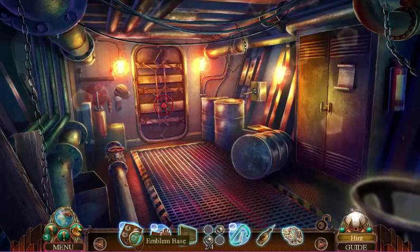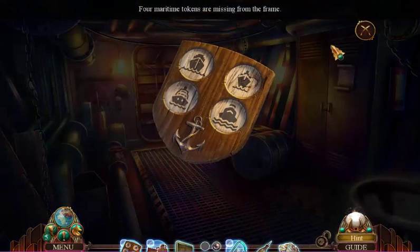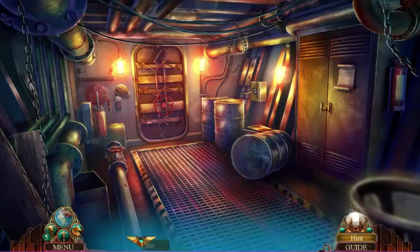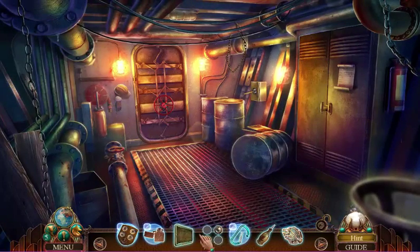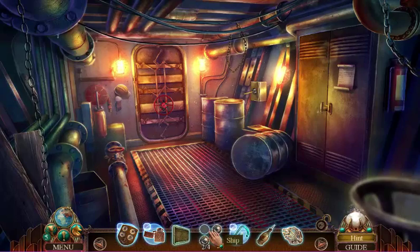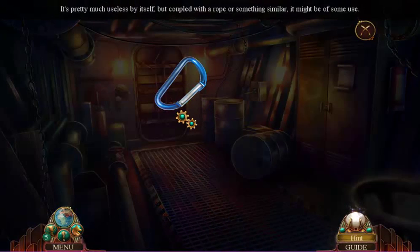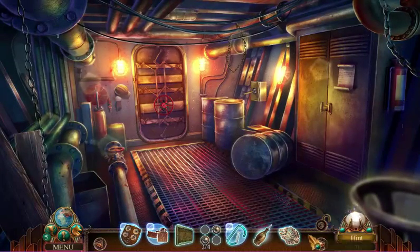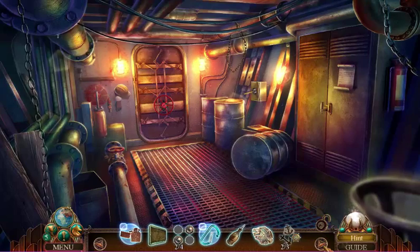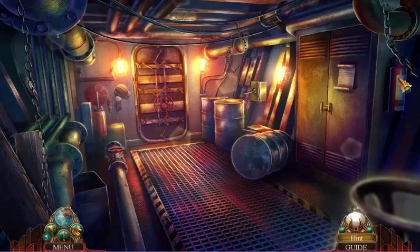First, let us check what's in our inventory. We still have the emblem thingy, which we need to find all these four buttons for — empty torch lighters, so we need fuel for that, a credit card, the ship emblems, a carabiner — pretty much useless by itself, but coupled with a rope or something similar it might be of some use, so we need to find some rope for that. We got palm oil and a brass fish — don't know why.